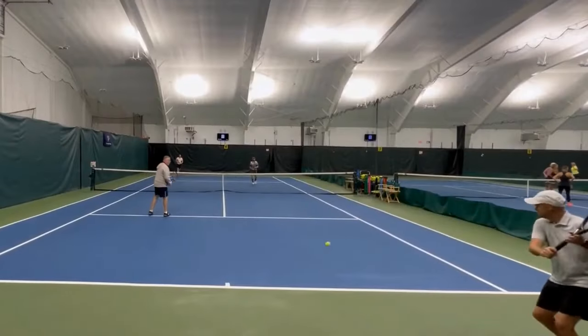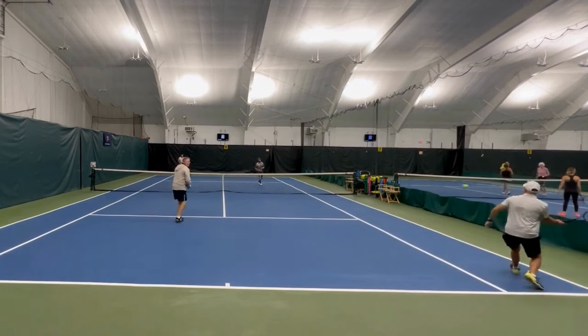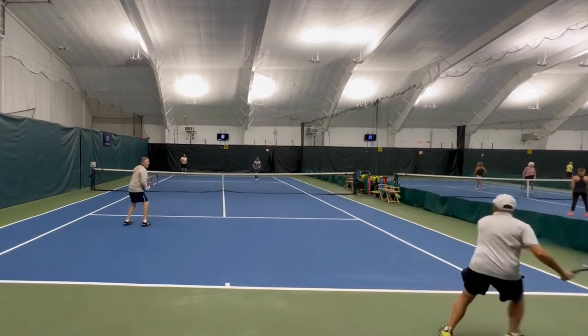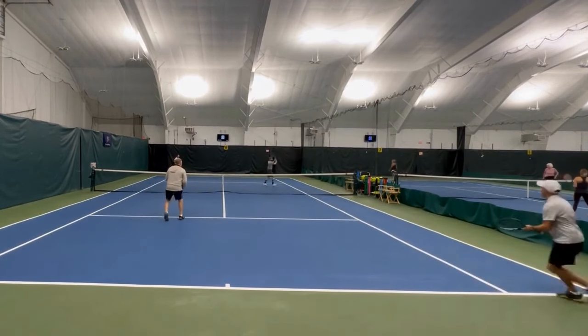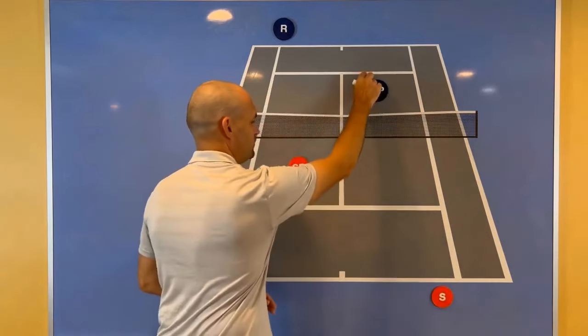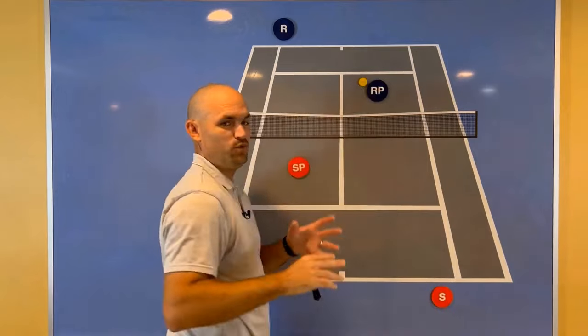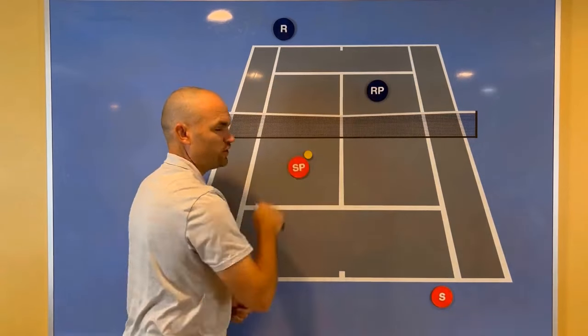Here's what it looks like — it's super common. Now to stop making this mistake, you just have to remember a simple saying: hit the ball to the opponent who is standing where you are standing. When you're at the net and you've got a high ball, you don't want to hit to the baseliner. As the net person, when you have a high ball or a ball that you can hit aggressively, you aim for the person who is standing where you are standing.